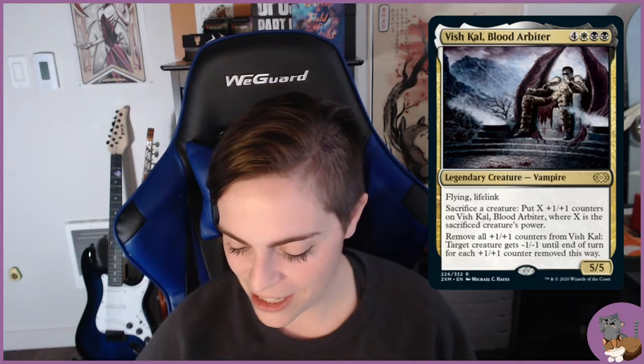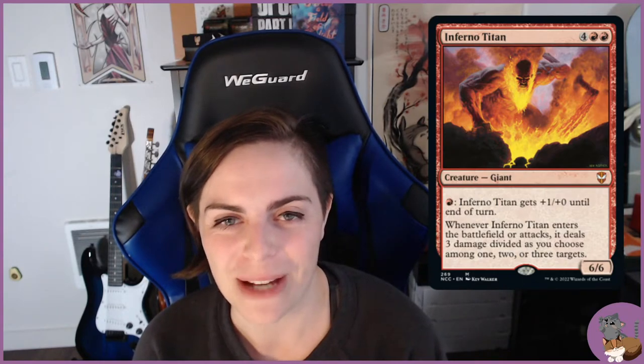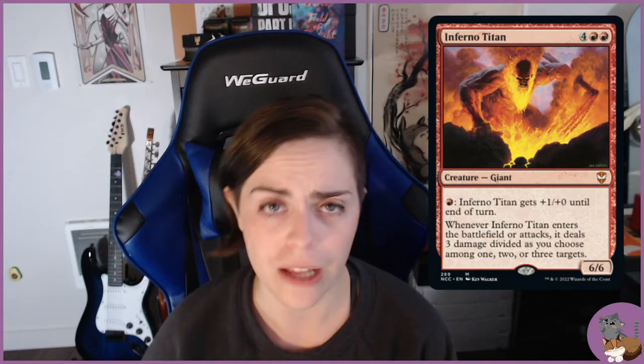Inferno Titan represents the Fire Giant pretty straightforwardly — it's a fire giant in the mountains. You have to fight the Fire Giant to get the fire needed to burn down the Erdtree so you can get inside and fight Marika, the god sealed within.